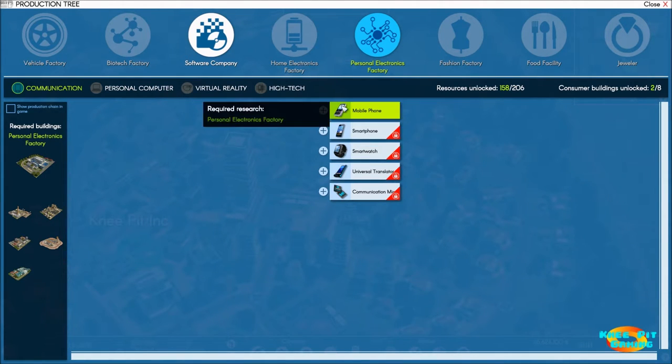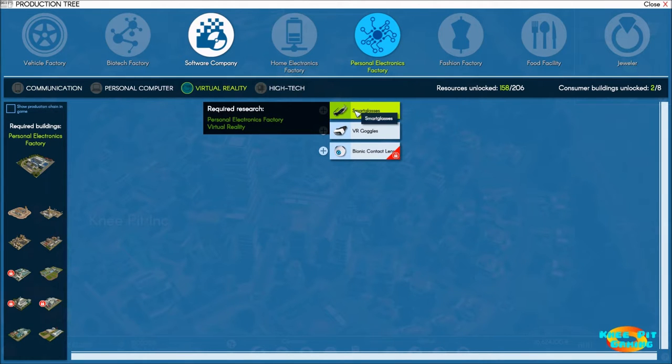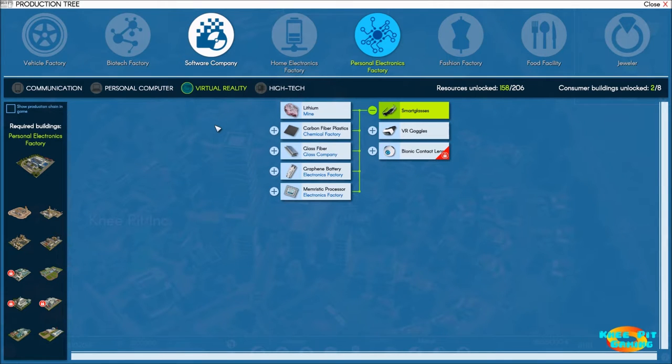Mobile phone is out of the way - what's next? We're already selling smart glasses but we're purchasing everything we need to make them from the global market. What do we need? Lithium - we've already got a mine up and going. Chemical factory - we've already researched that. Glass factory - we have not researched that, so we're going to want to get that up and going. Electronics factory - we've researched that, so we're good.